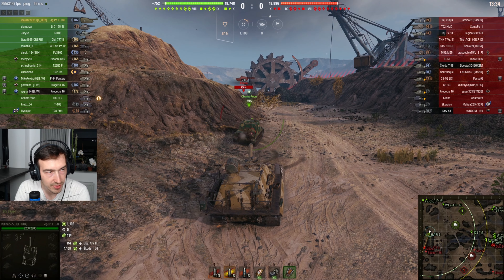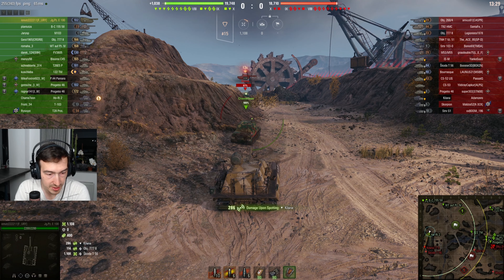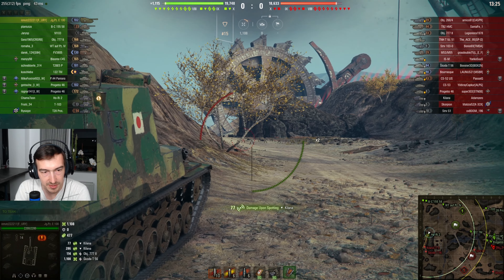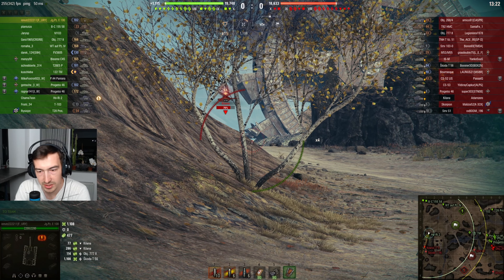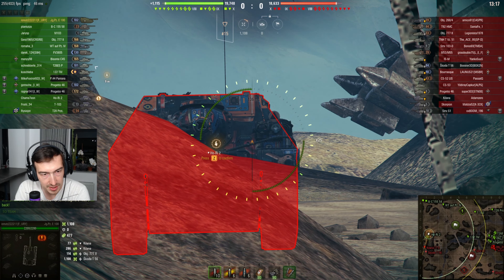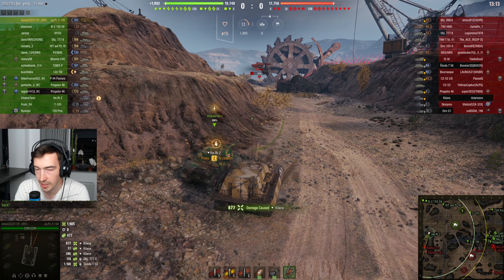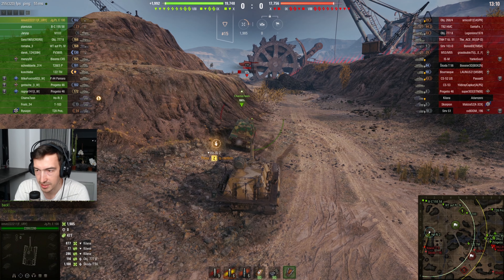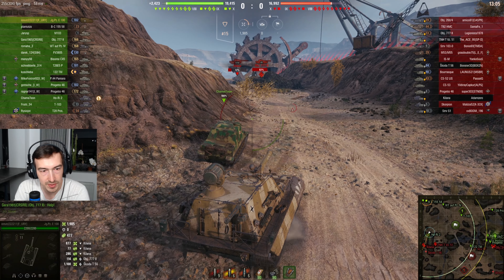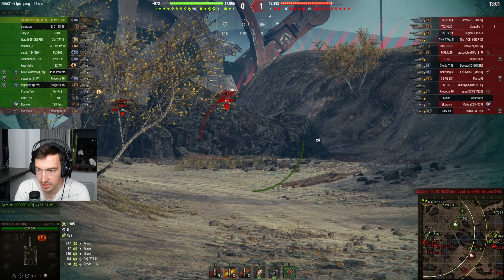Whenever enemies are in front of this tank they might need to be on the cautious side, although these guys don't really feel like they're being very cautious. I've decided to keep loading the standard shell and then switch to HEAT, because there are three enemy tanks in front of me and I want to overpower them without caring about armor.